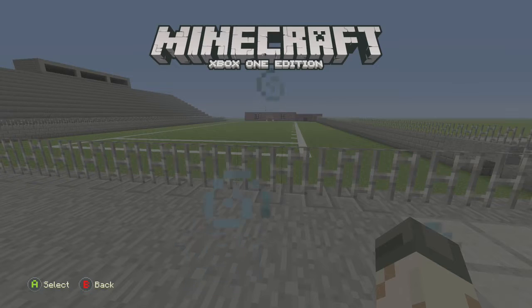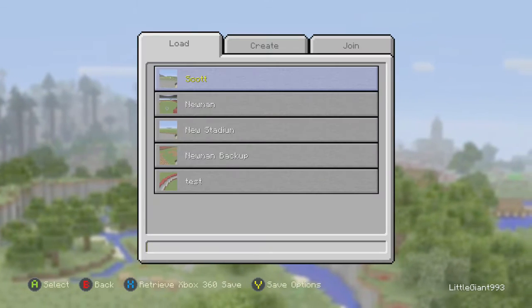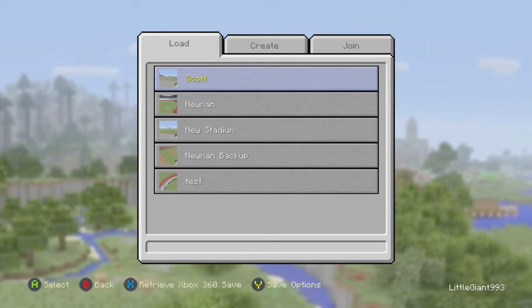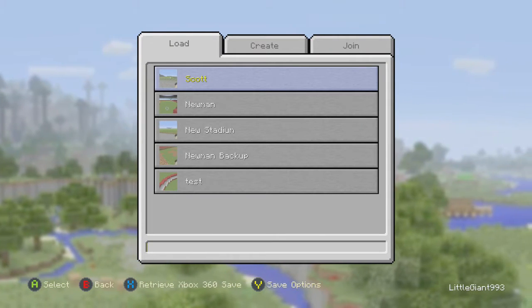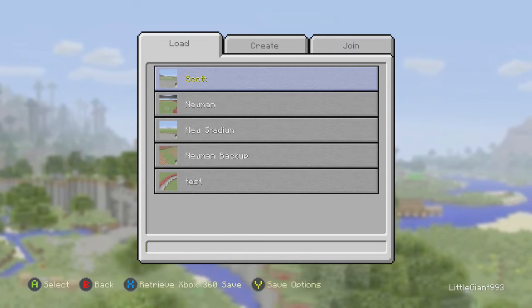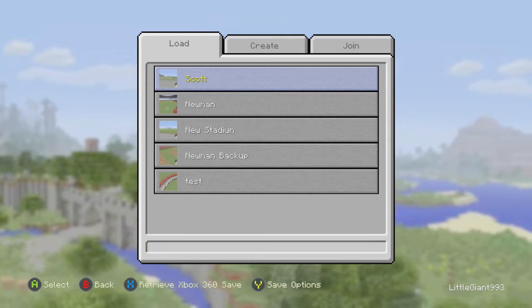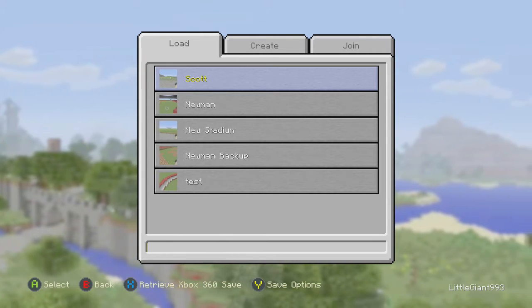That's pretty much the two things I wanted to show you guys. If my friend doesn't want to be the eighth team — if he's not even considering it — I'm going to open it up to the public as a public spot. But until he says no, I will not open up the spot.